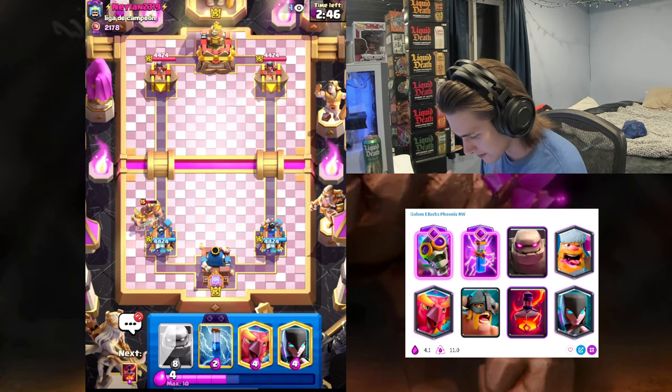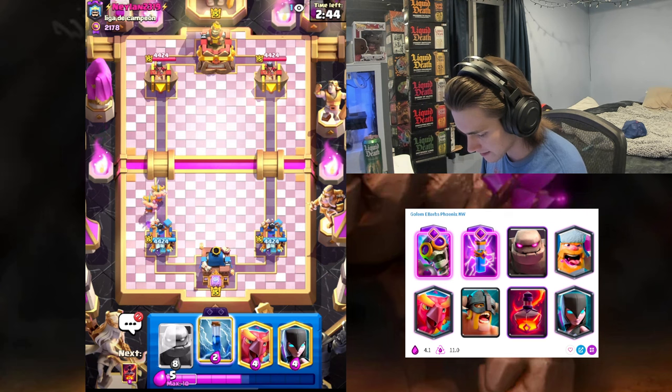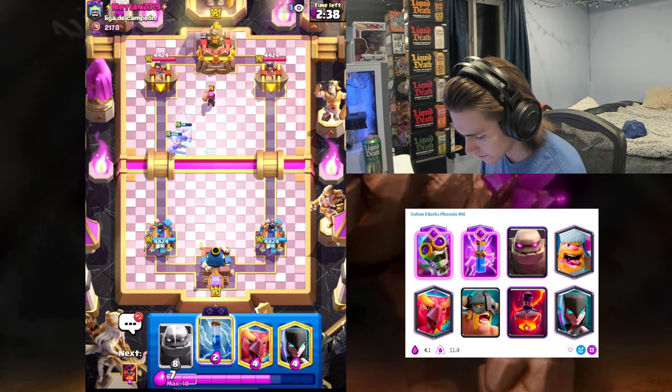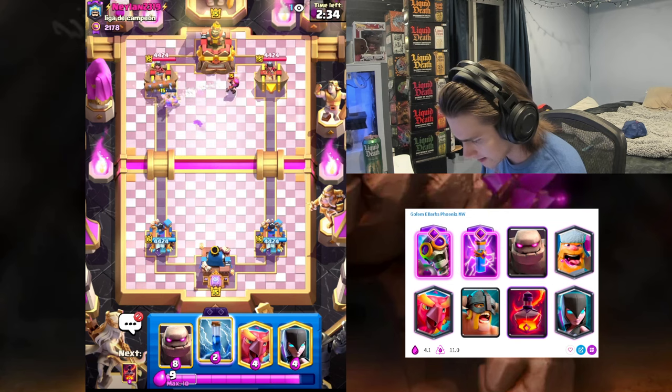Sometimes it's really bad against bait decks, but I feel like with the Princess Tower and Firecracker — it's kind of trash against Firecracker — but Void really does take care of Firecracker. Is that gonna get a hit? Oh, it almost gets a hit.